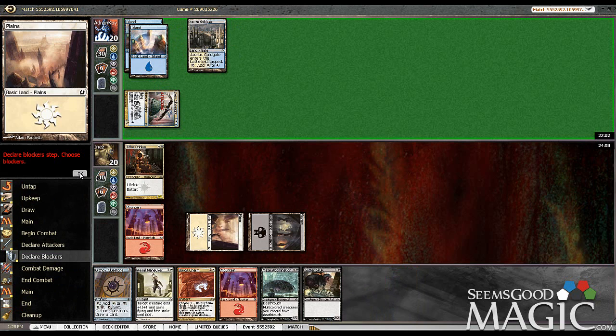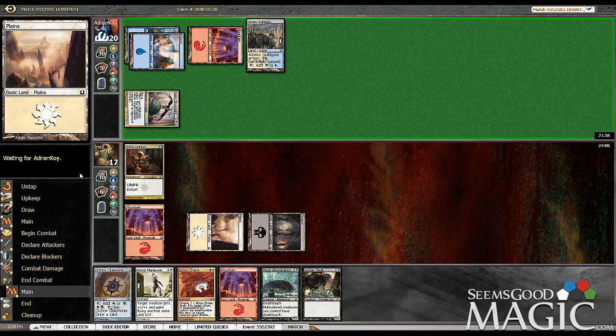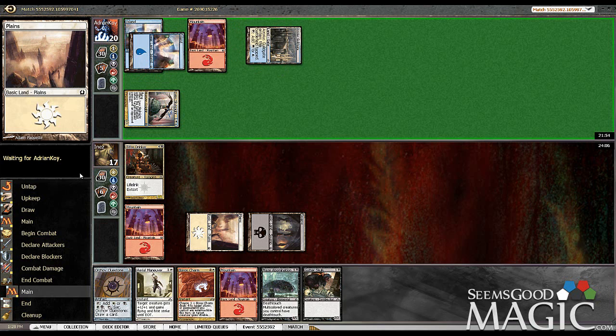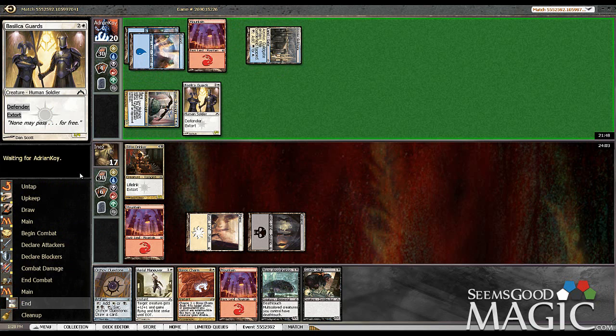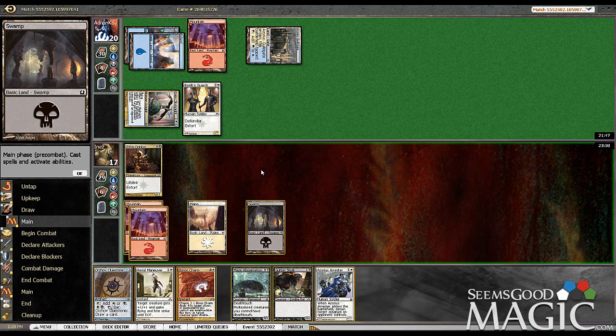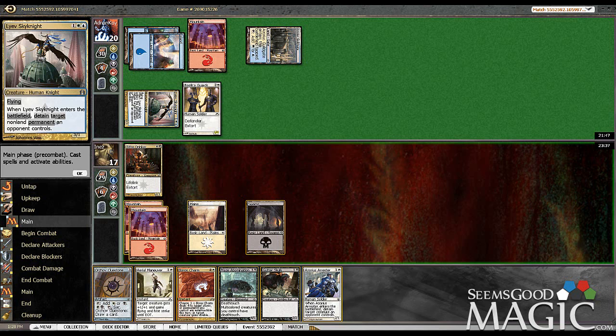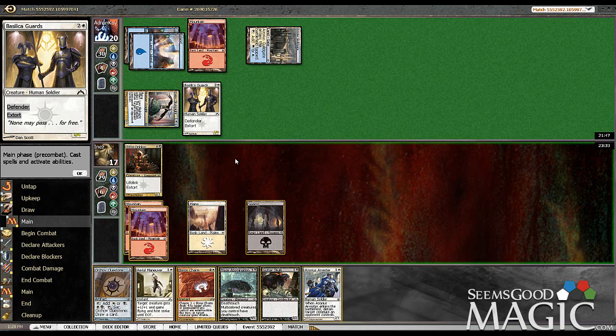No, he does not care. Arrester — that's pretty good. I can do Cluestone plus Arrester, but there's no Extort. Or I can do... but I'll still lifelink in, so I guess that's probably the best. And I advance my board.